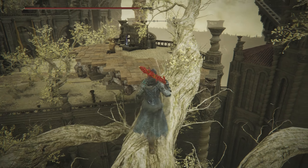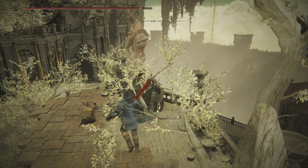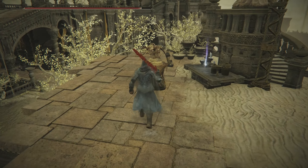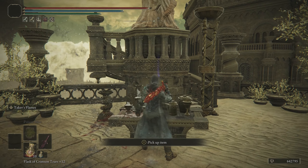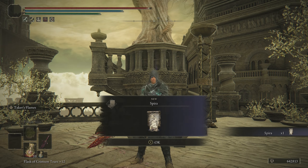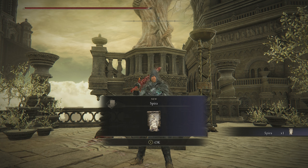On this platform, you're going to see another inquisitor that is praying in front of an altar. You're going to want to take out this inquisitor, and once you take him out, you can see the item right here on the altar. Go ahead and pick that up — that is going to be the Spira incantation.